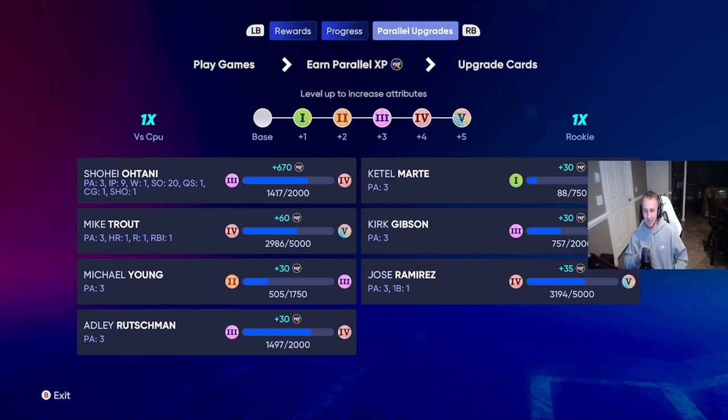If you sit here and grind this over and over, 670 PXP per game is incredible. Each game took me about 15 minutes, so 10 games is roughly two and a half hours — that's 6,000 to 7,000 PXP. It's the fastest and most efficient way to parallel up pitchers; you can easily do it in a day. If you liked this video, hit the like and subscribe buttons — see you guys next time, peace out.